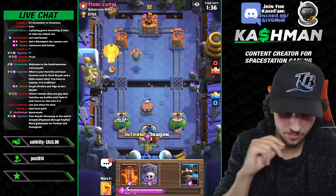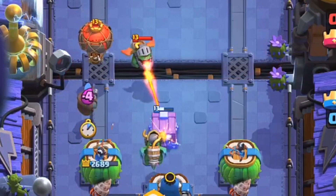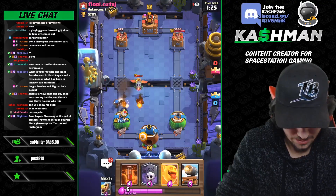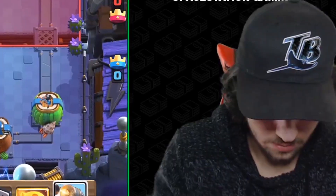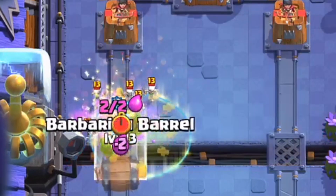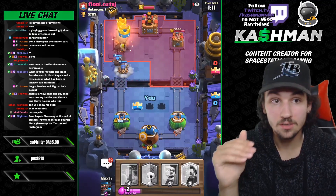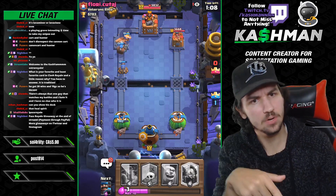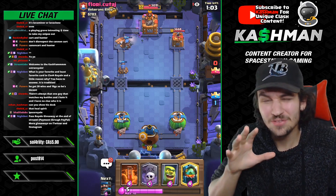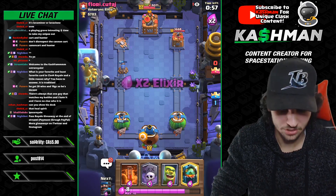This is a really solid matchup — he still doesn't really have anything. He missed — he lightninged the wrong thing. Now I think I win because he goes with the skarmy, I go Barb Barrel, and now he has no big spell and can't stop this. That takes the tower. Cannon Cart survived — well, actually it didn't survive but he zapped it, so it looks like he thought it would. Just like that, showing how good this deck is on offense.